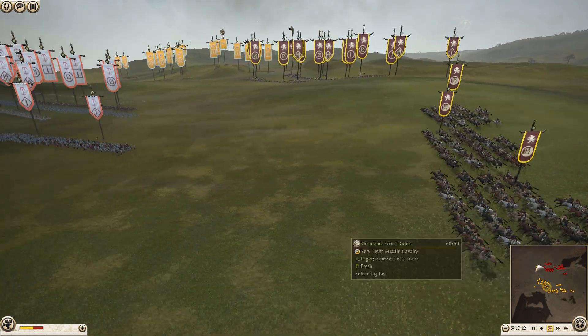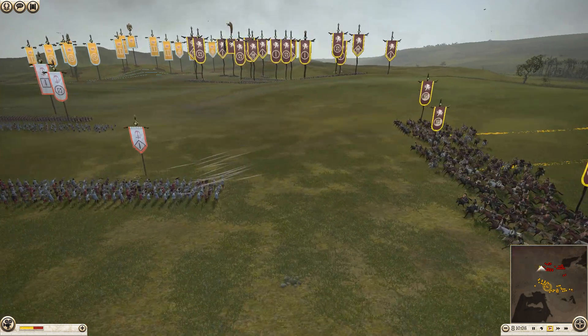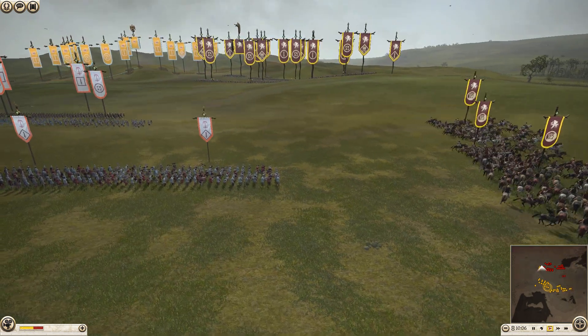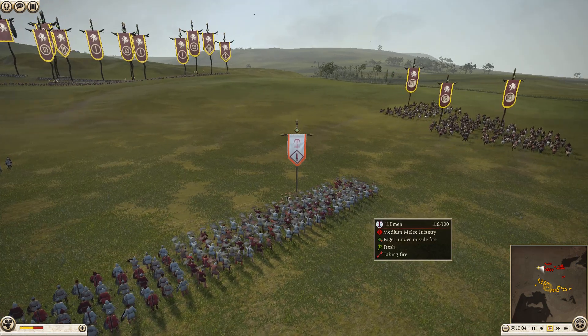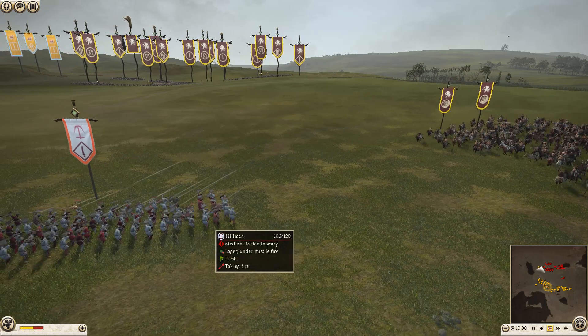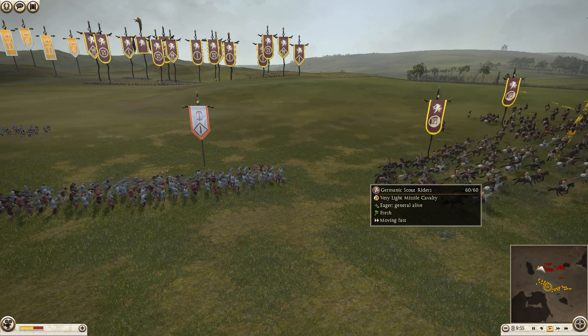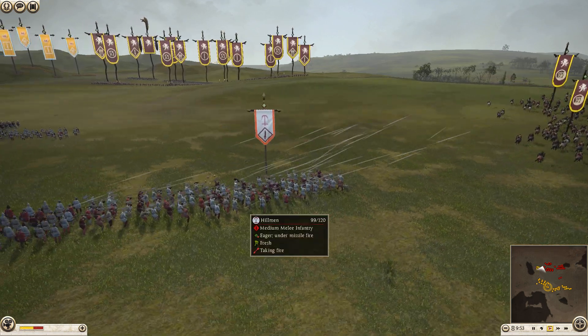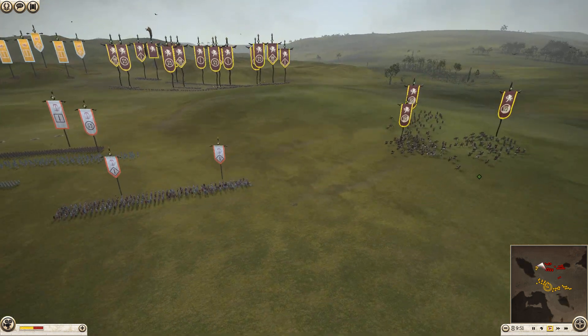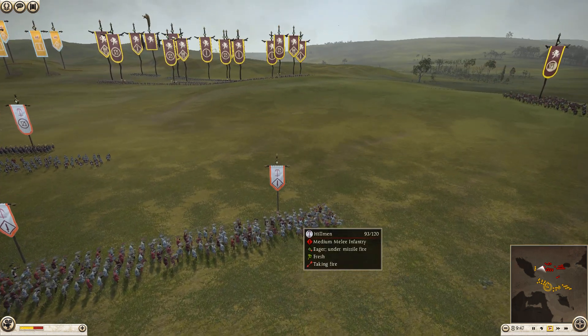I'm running up my Germanic Scout Riders here to try to take these guys out as fast as possible, just so I don't have to deal with them later. I'm gonna keep coming back to this unit. I don't know why my units run forward when I give them an attack order to throw their javelins - it happens a lot, especially with Jav Cav.